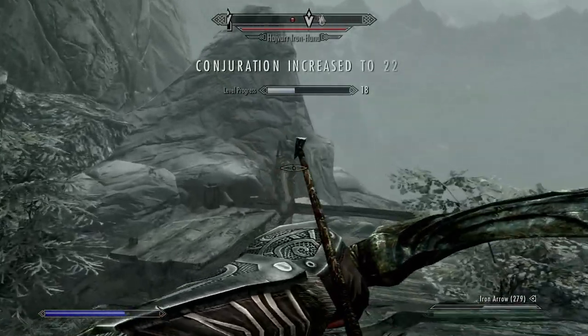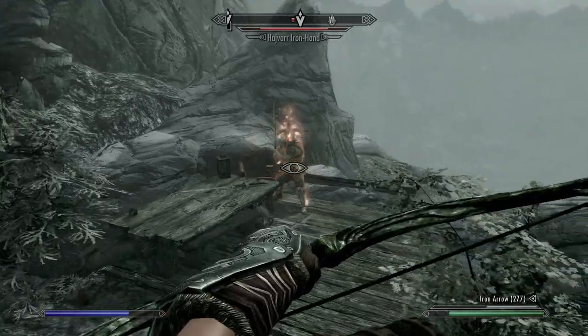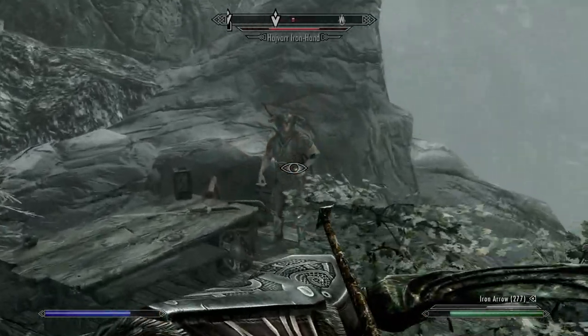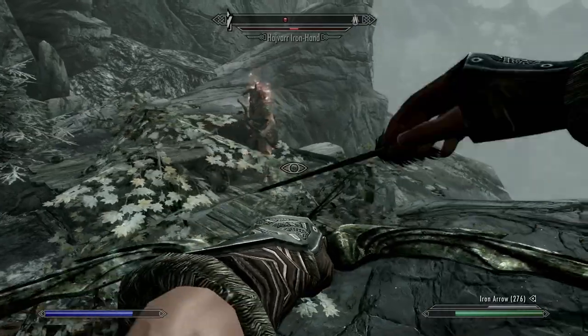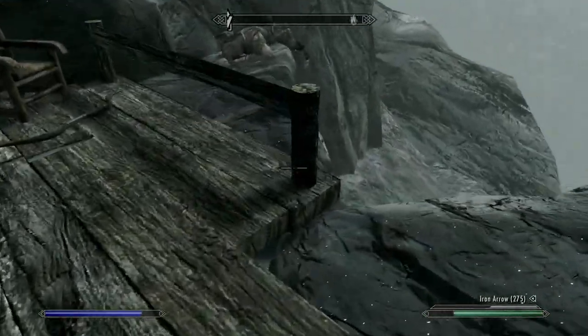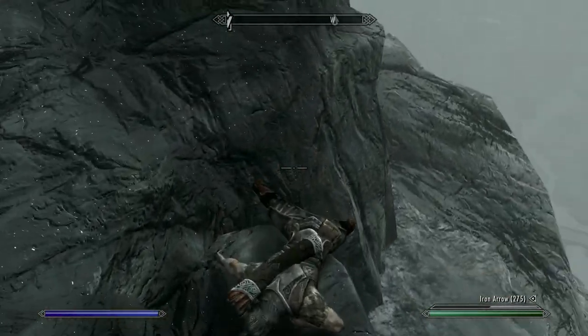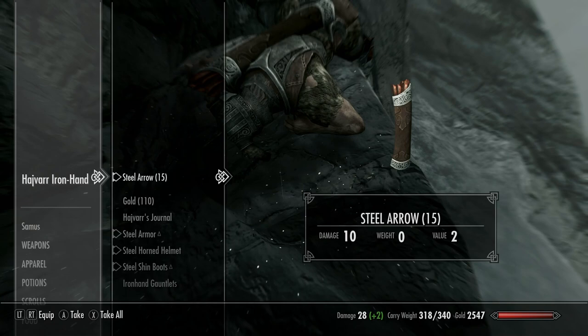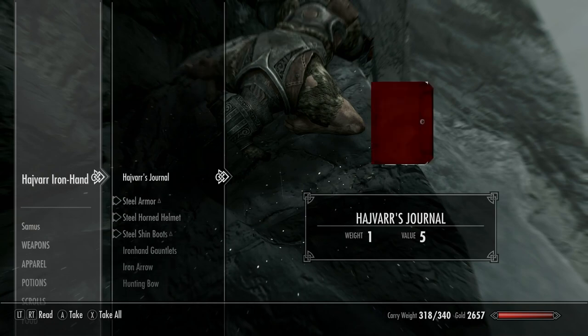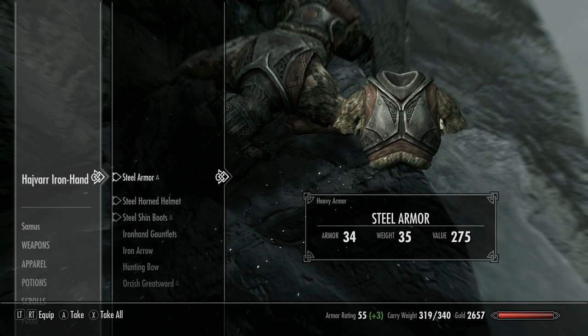There he is right where he should be. I popped that flame atronach a while ago and didn't get a conjuration bump — that didn't happen until I got involved in active combat. Sometimes I'll shoot the body off a cliff which makes him fun to find, but normally he's got pretty good loot so it's worth checking. I always take journals and store them at home, just in case an obscure quest says 'I'm looking for so-and-so's journal.'